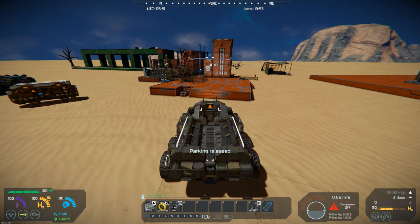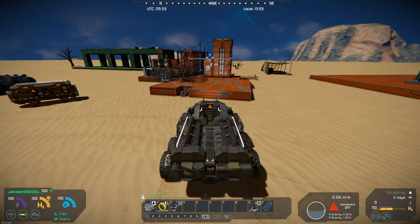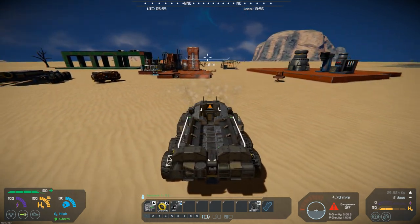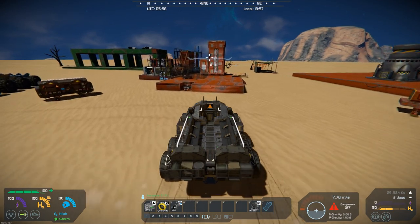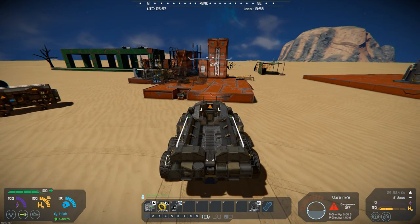If we go outside, you can kind of see — we'll go ahead and hit the parking brake. It's got the usual voice character when you release and set the parking brake, so it kind of goes back and runs around. It's just kind of like his other creations — a very nice small vehicle for on the planets.